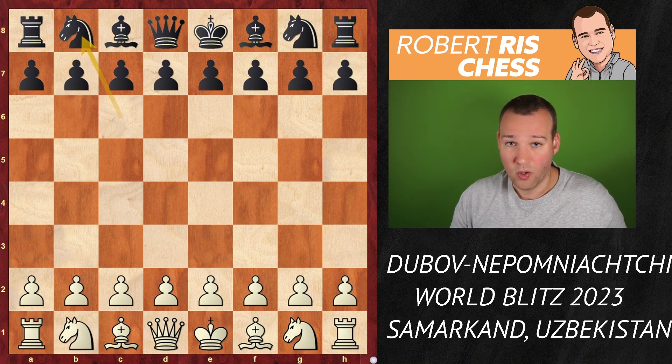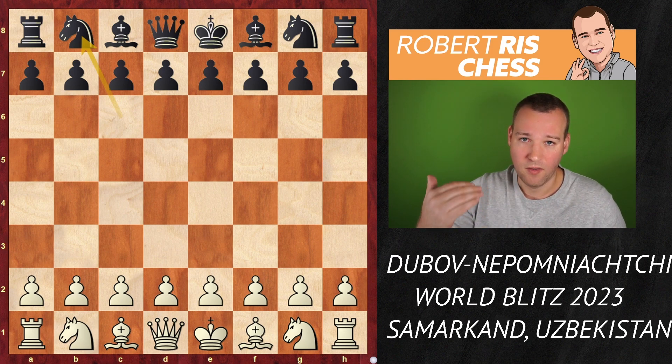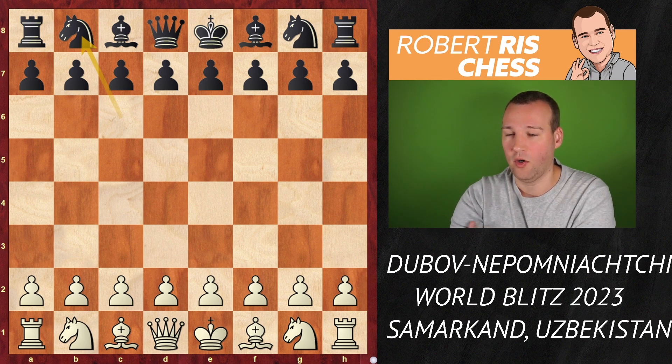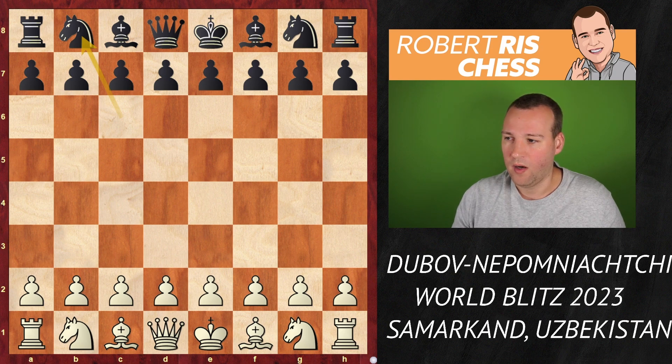According to correct translation — and I hope I'm not misquoted — it was said that the knight can go via g5 back to its home square. That's a clear indication that they pre-arranged this draw. Pre-arranged draws happen on many occasions.